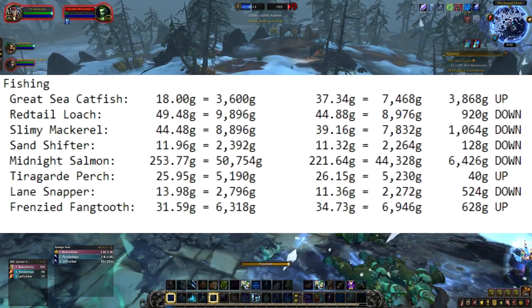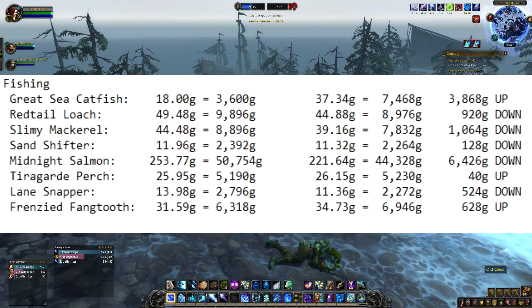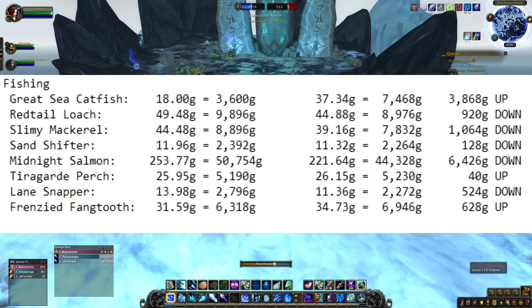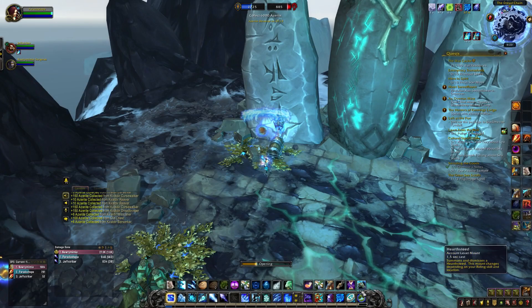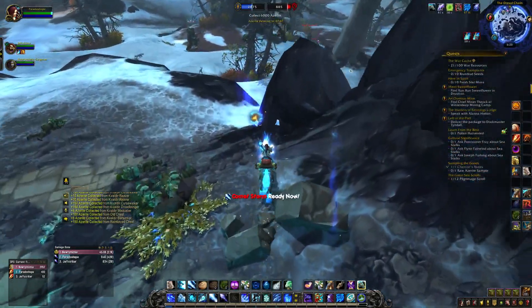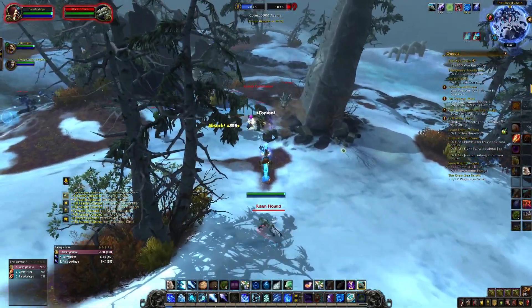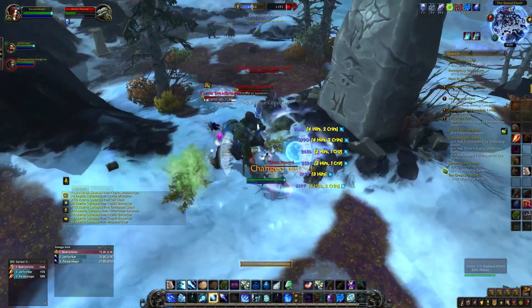Perches are actually 40 gold up, lane snappers are 524 gold down, and fangtooth is actually 628 gold up. Fangtooth are very easy to get — basically just go to an ocean or at the ports and you can fish and get fangtooth like crazy. So either go for some fangtooth or great sea catfish in an hour and you're going to get some good gold. Not all servers are the same, but this is the US medium price and they're looking good.